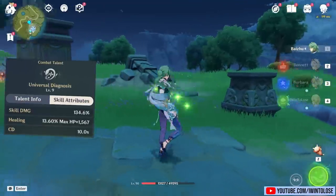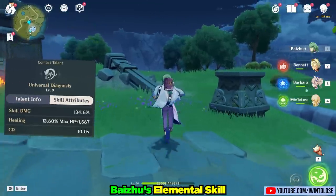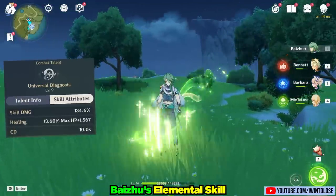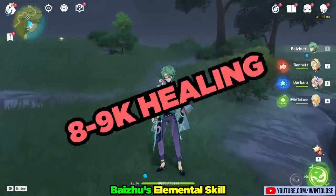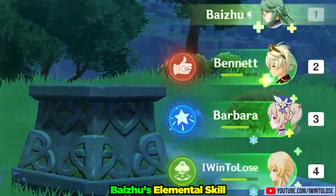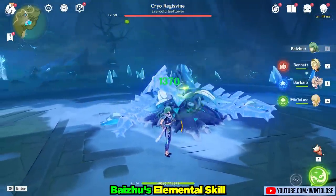Let's move on to his Elemental Skill, Universal Diagnosis. Bai Zhu's favorite snake companion, Gossamer, has a sprite conjured from her, which after wiggling around for a bit comes back and heals your party. With my current HP-focused build, Bai Zhu's Elemental Skill is healing for a very substantial 8,000 to 9,000 hitpoints, and it even heals the entire party with just the click of a single Elemental Skill. As for how much damage it does, let's just say it makes me sick to my stomach with how disgusting these numbers are. Truly horrifying.